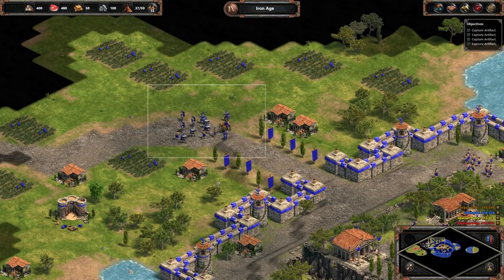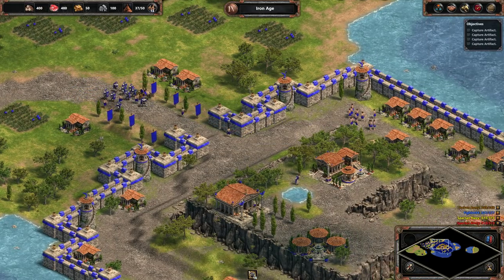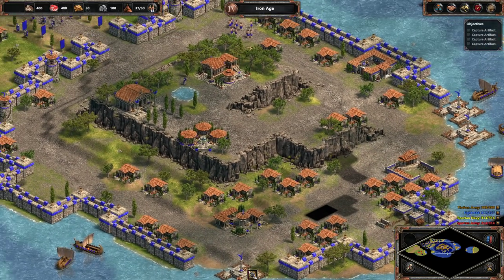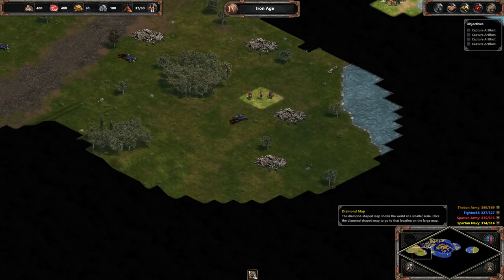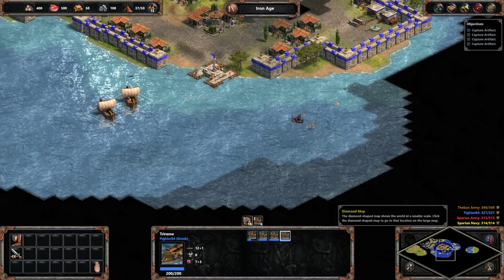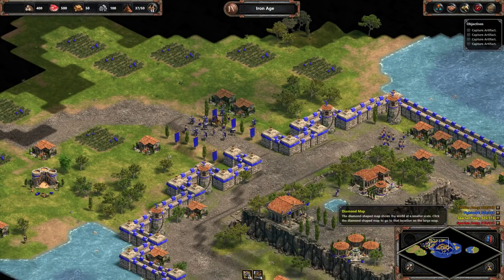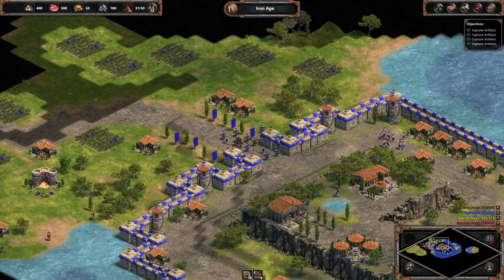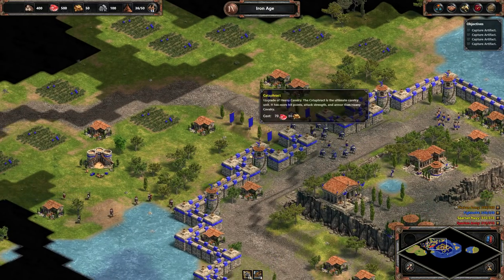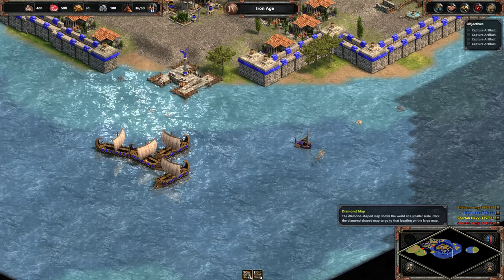We're in the Iron Age already, so it looks like we just need to worry about resources, not necessarily technology. Let's see where is our town center. Perhaps we don't have one. So, we have some cataphracts. We have these centurions here.